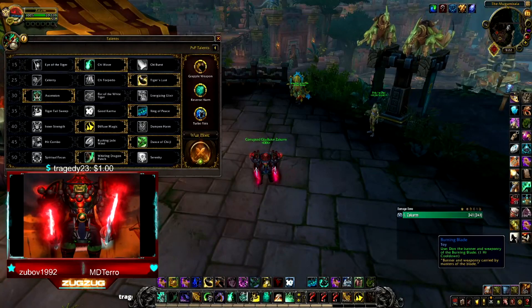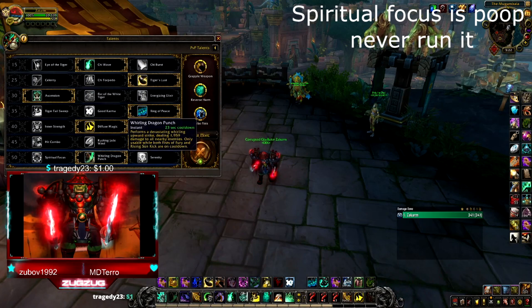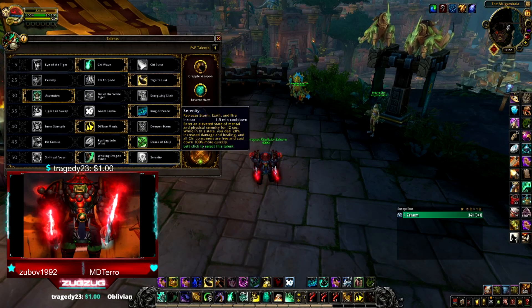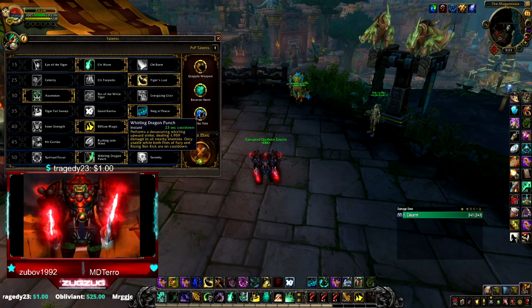Lastly, it's between Whirling Dragon Punch and Serenity — you can choose either depending on the situation. I personally prefer Whirling Dragon Punch; it's a lot more consistent and feels very fluid. There are some niche scenarios where you can run Serenity combined with the Kyrian covenant ability for a lot of burst, but overall Whirling Dragon Punch is the best thing to run.